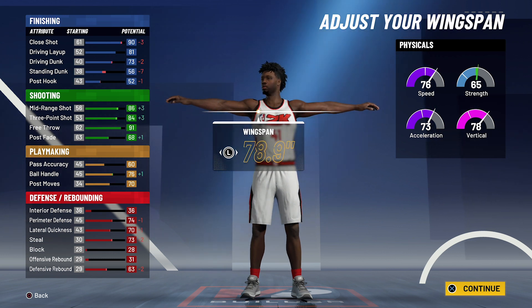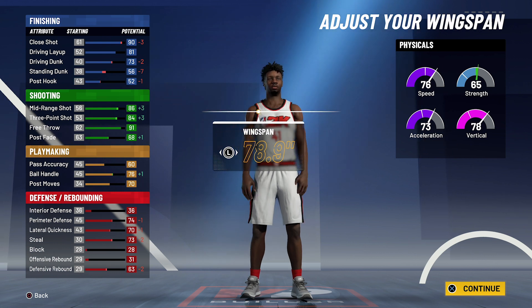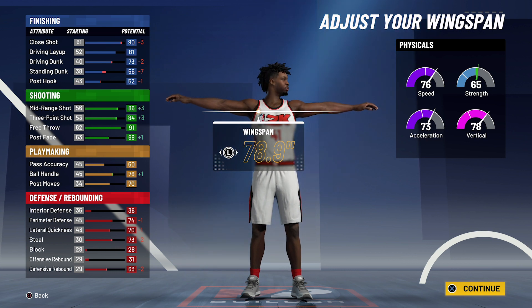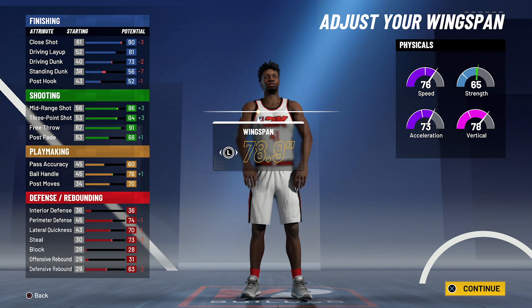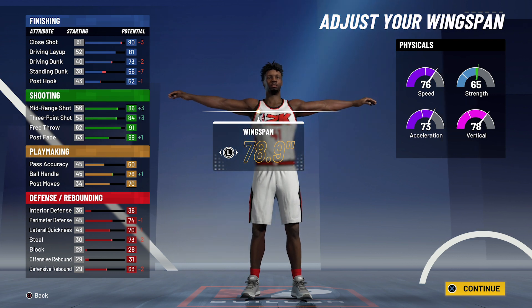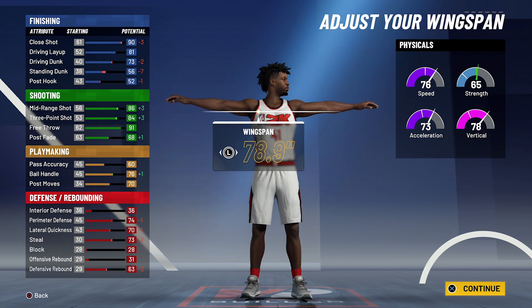So at 99 overall, you're going to have a 94 close shot, an 85 driving layup, a 77 driving dunk, a 60 standing dunk, and a 56 post hook. For your shooting stats, you're going to have a 90 mid-range shot, an 88 three-point shot, a 95 free throw, and a 72 post fade. For your playmaking, you're going to have a 64 pass accuracy and an 80 ball handle with a 74 post moves. And for your defense and rebounding, you're going to have a 78 perimeter defense, a 74 lateral quickness, a 77 steal, and a 67 defensive rebound.